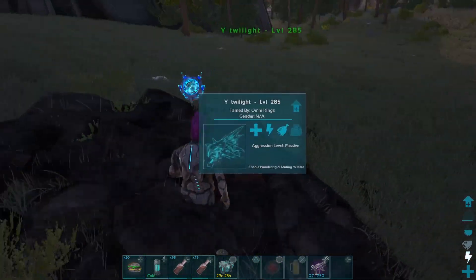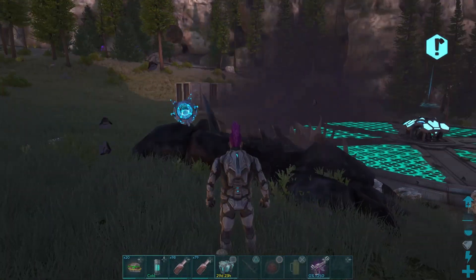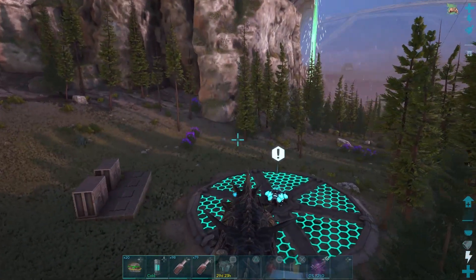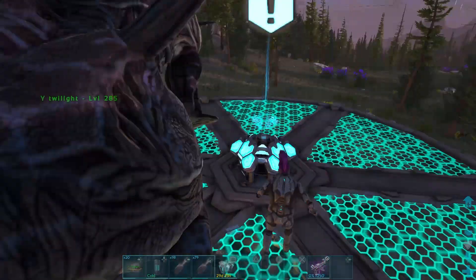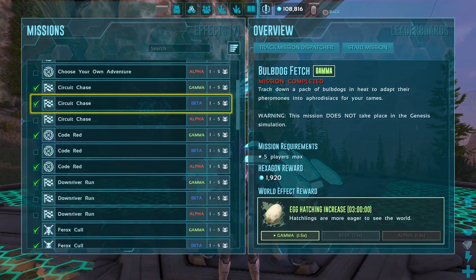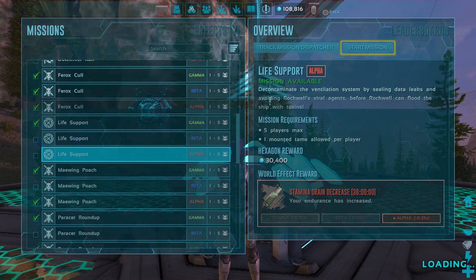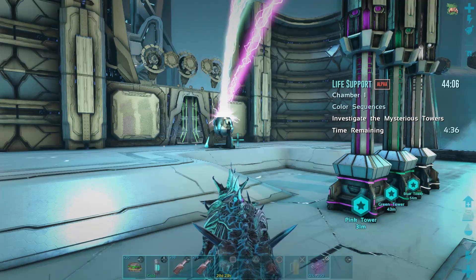What's up everybody, it's your boy Paul, welcome back to another video. Today I'm going to show you how to do the life support mission on the alpha difficulty. The only things you're going to need are a reaper with decent stats, medical bruise, and a face pistol.